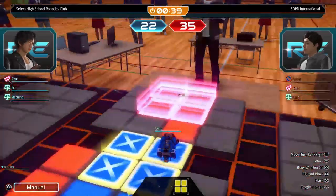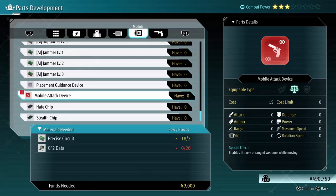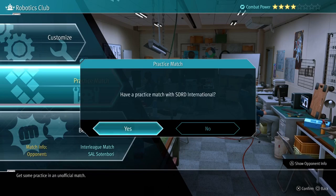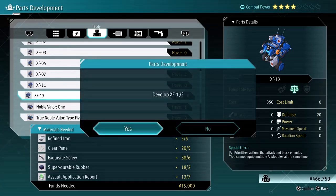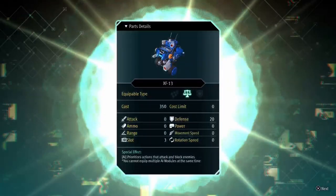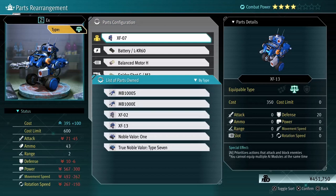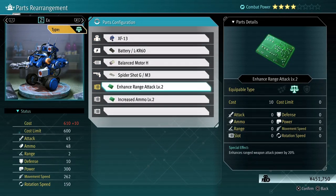In the very next match against SDRD International, you will get what's called CF2 data. The great thing about CF2 data is it allows you to make a module called the Mobile Attack Device. This allows your AI robots to shoot while moving, so they no longer have to stop in order to shoot their ranged weapons. This is a great mod, but you need 20 to make just one, so you'll probably have to play that match three to four times to get all the CF2 data you need to make it twice. What's also great about that match is it'll also get you the Assault Application Report, which allows you to make the better balance frame XF-13, which has three module slots — so you can put your ranged attack, ammo, and new Mobile Attack Device mods all in one robot.